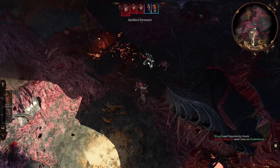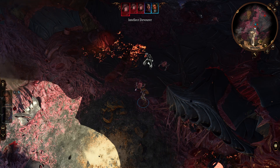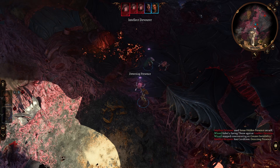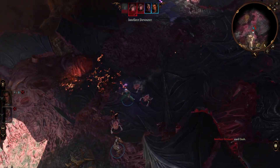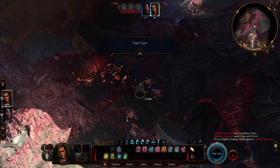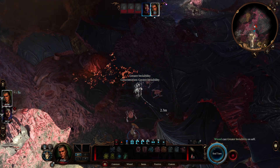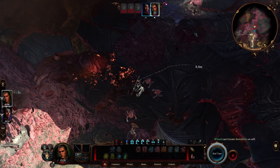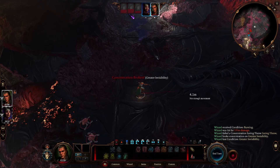Unlike standard invisibility, Greater Invisibility allows the invisible creature to attack, cast spells and perform other actions without breaking the spell's effect. This makes it an awesome choice for spellcasters and melee combatants alike, providing a significant advantage in both offense and defense. The spell lasts for 10 turns, granting ample time to exploit the unseen state. However, the illusion is not absolute — keen senses, magical detection, or special abilities might still reveal the creature's presence.